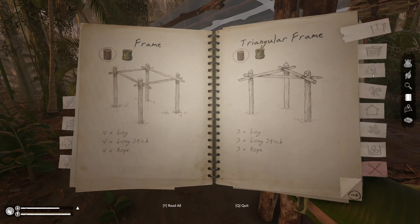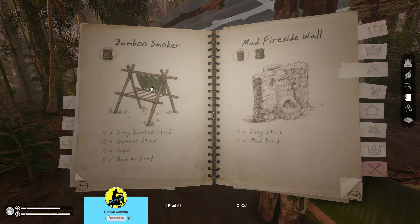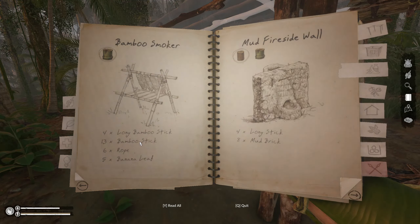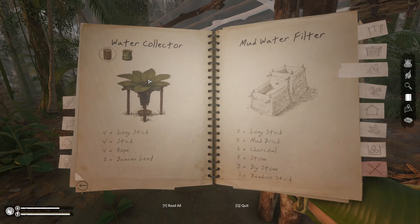When we were talking about cooking, we talked about making a grill rack, but I'm thinking I'd rather have the bamboo smoker. I just need to go get bamboo sticks — lots of those, small sticks, and bamboo long bamboo sticks. Could do a quick dryer maybe, but I also need to do a water collector.